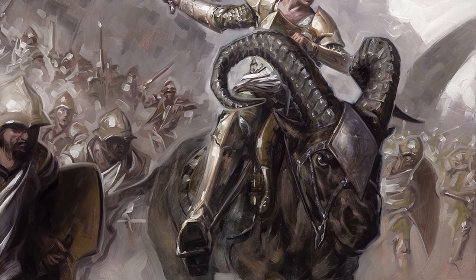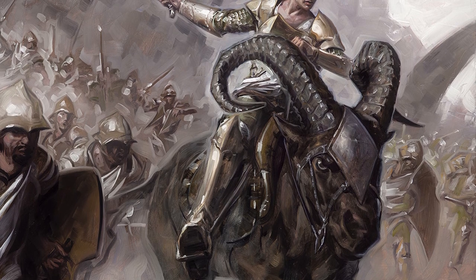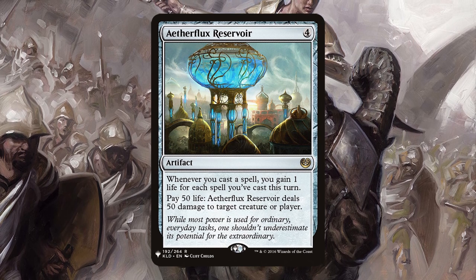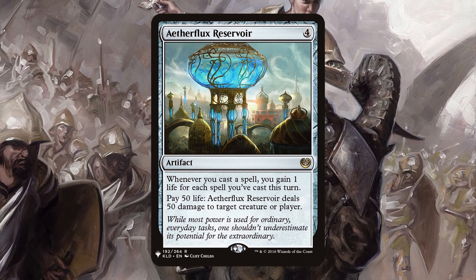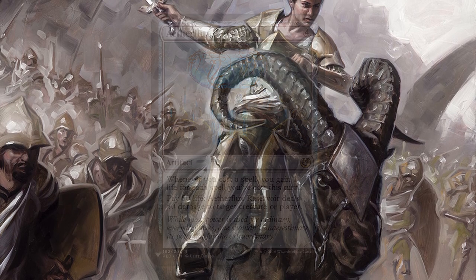Notable Exclusions — these are cards that you should consider for your version of the deck, but we left out for various reasons. Let's start with the elephant in the room: I'm not running Aetherflux Reservoir. Would this card be better than Astral Steel? Oh, most definitely. I just have plenty of other decks that win with the Reservoir and I think storming off is quite frankly the lamest use for it. You can add it if you actually want to win more or something, I guess.